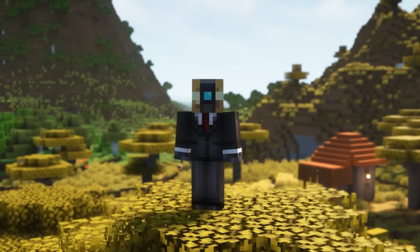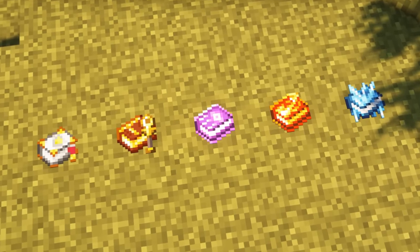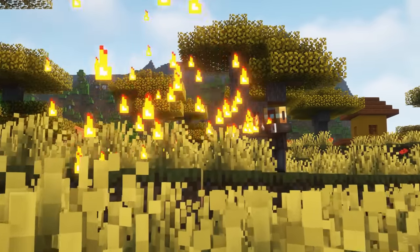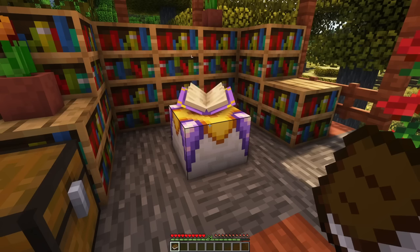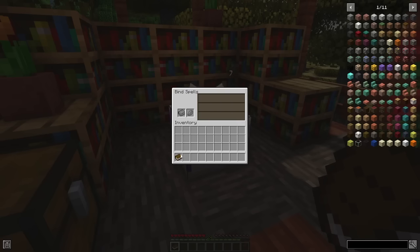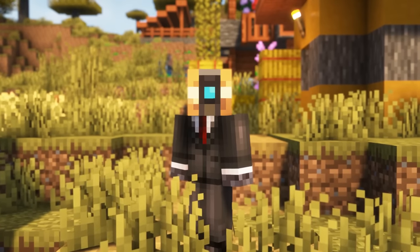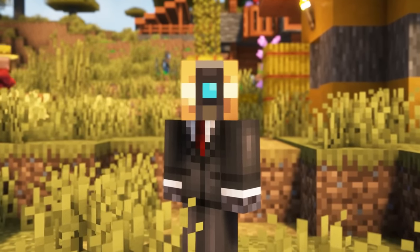Let's start with the basic mechanics of this mod. To use the new special abilities called spells you need to equip one of the 5 spellbooks. Each spellbook can host the 3 spells of the book's associated class. To create one of the 5 spellbooks, put a normal book into the new spellbinding table and you can choose which spellbook you want to fabricate. To find out the crafting recipe of this table and any other item or block, I recommend you install Just Enough Items.